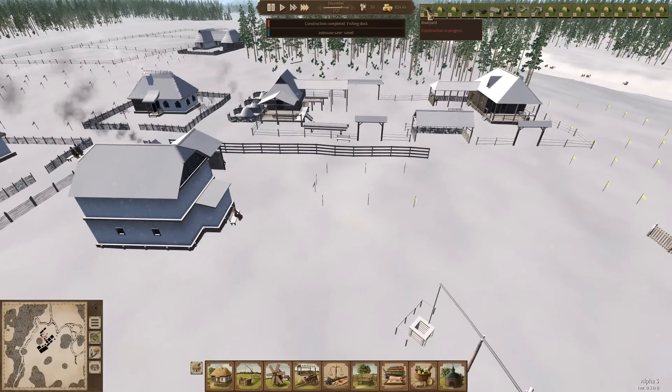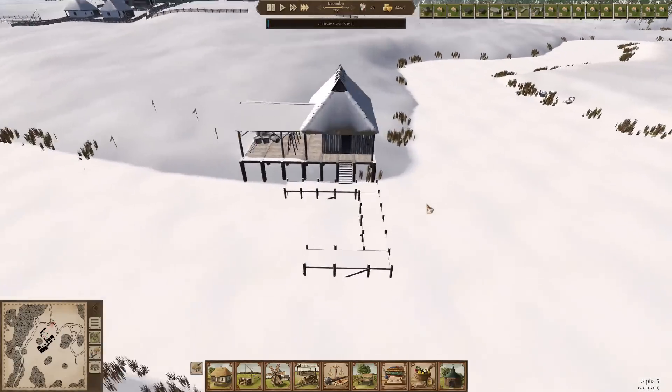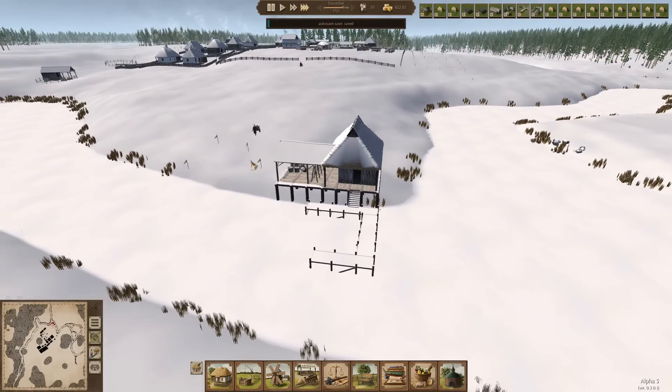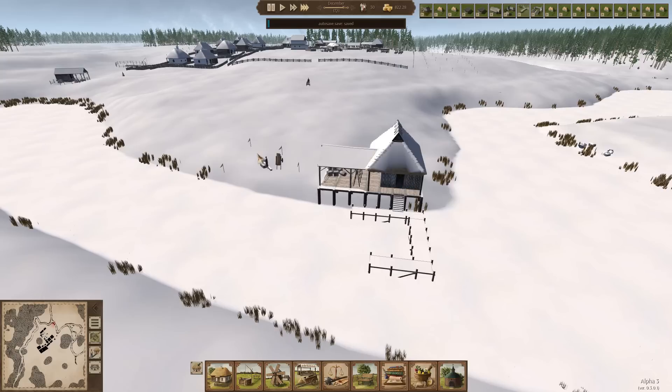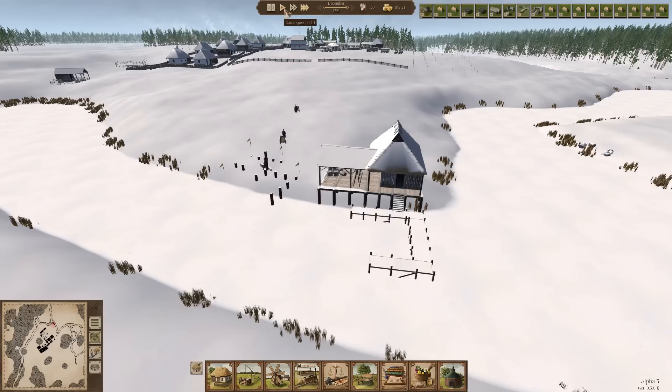The fishing dock is completed - hooray! Now somebody said in the comments there's no point building a fishing dock first because without boats the fishing dock can't work. But you can only order boats from the fishing dock. So you actually need both buildings so that you can order a boat, which will be built at the boat yard, delivered to the fishing dock, and then you can start fishing. So we need to get those boats built as early as possible in the spring.